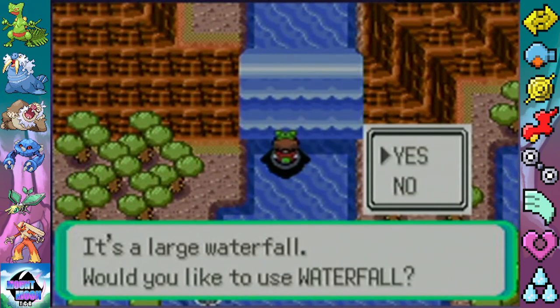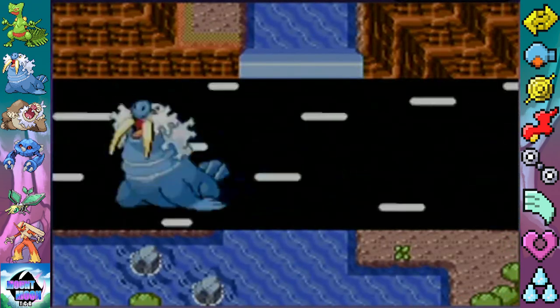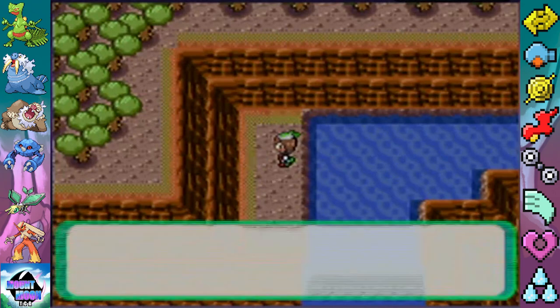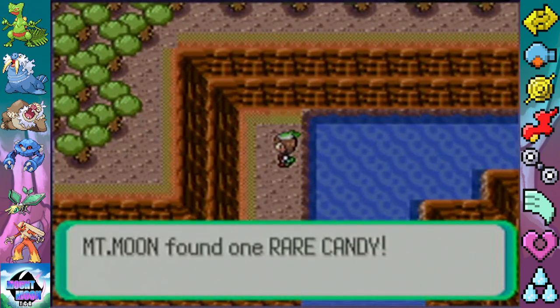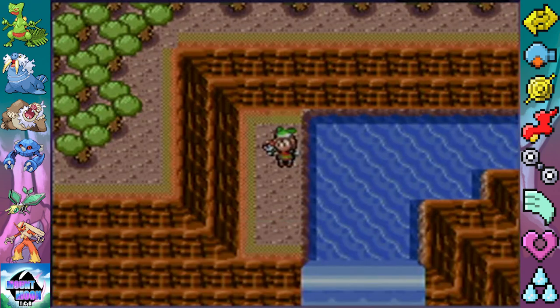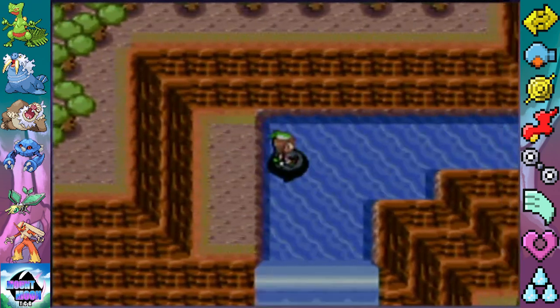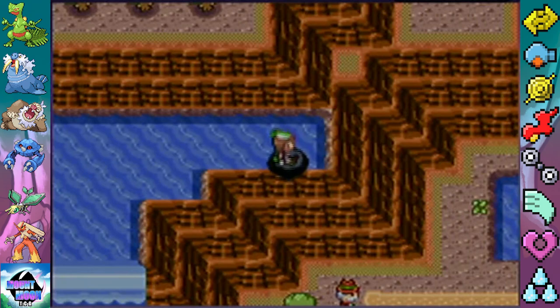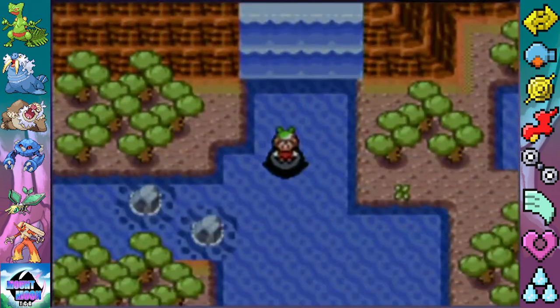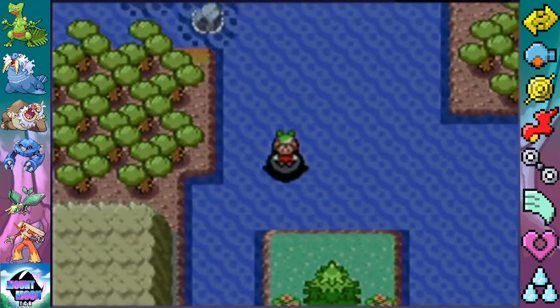This is one of the locations where, after we beat the game, there can be a cave that pops up right there that could have Groudon in it. But we'll talk about that after we beat the game. Meanwhile, we'll just take a Rare Candy. That's all we needed here — now we gotta go to Meteor Falls.